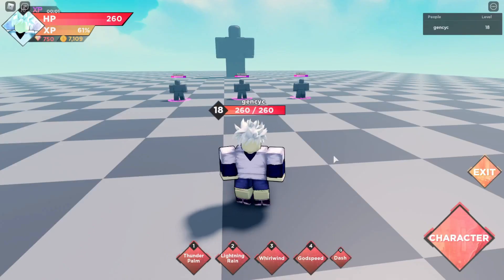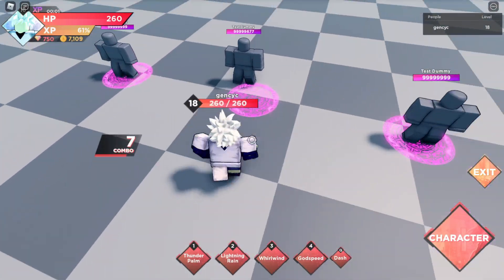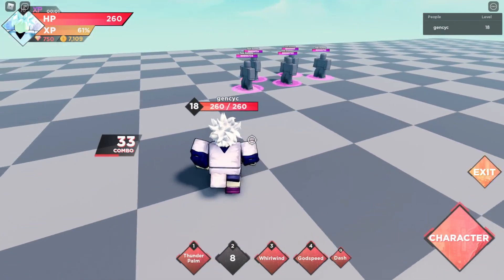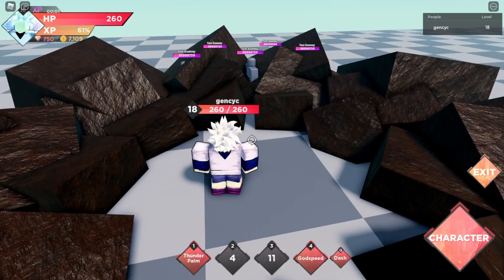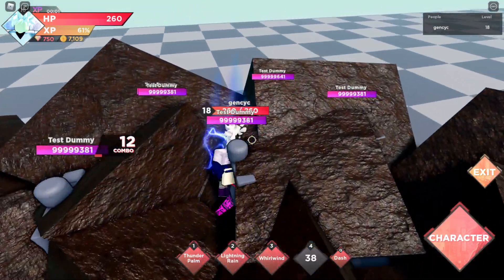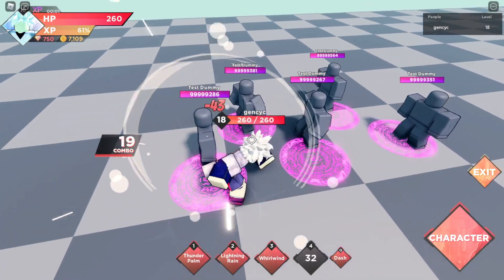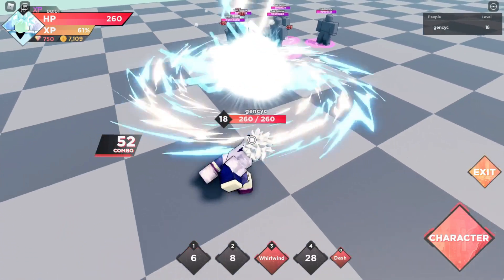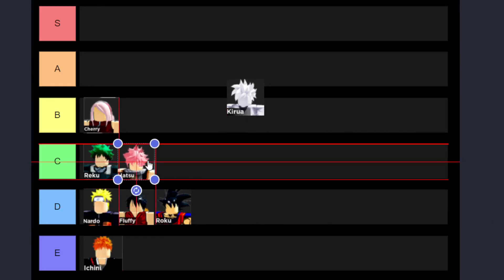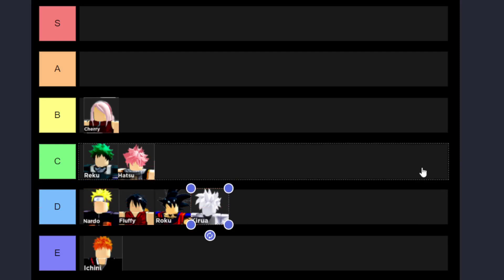Okay, the next one is Kirua. This character has all area skills and the damage is pretty much the same as the D-rank characters. The second skill is decent, and the third skill is almost like Roku's third skill. But for the fourth skill — watch this — it only increases his speed with no damage, and it's not really that fast compared to the skill name 'Godspeed.' After looking at the ranks, I think Hatsu should be at C because he is way better than Kirua.